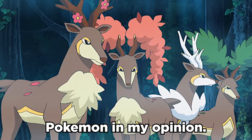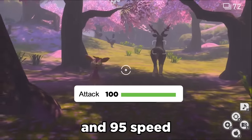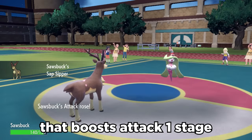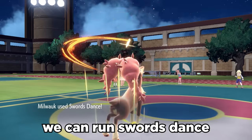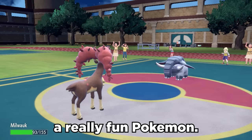Sawsbuck is an underrated Pokemon in my opinion. It has a unique Normal and Grass typing, along with solid base 100 Attack and 95 Speed. It also has three solid options for abilities in Chlorophyll, which doubles your Speed in Sun, Sap Sipper that boosts Attack one stage when hit with a Grass move, or Serene Grace which increases chances for secondary effects like flinches. We can run Swords Dance to get a nice Attack boost and health recovery with STAB Horn Leech, and Sawsbuck can be a really fun Pokemon.